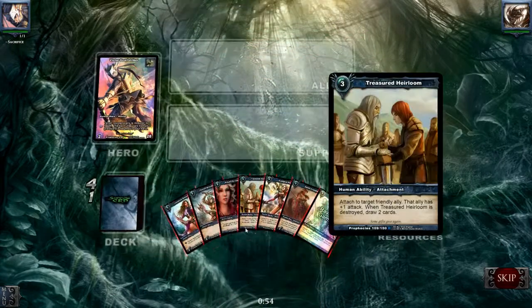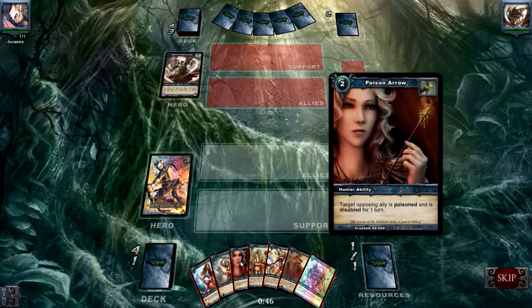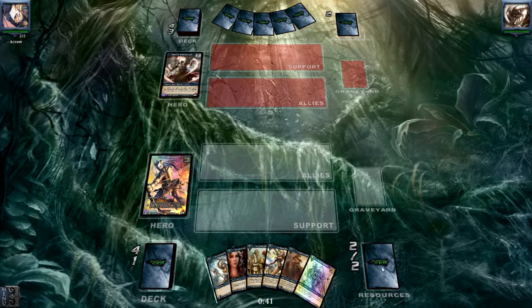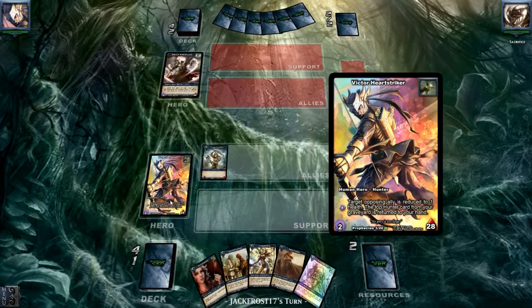I think Legend Rises will come in handy. Raven Gambit will too. So I'm going to sacrifice Jasmine and Unturned. I'm playing a big Victor Heartstriker deck — I always say Heartseeker — 50 cards.